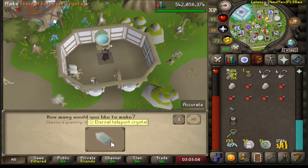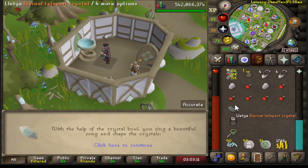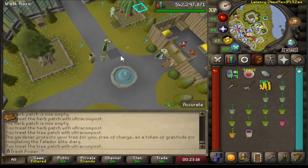Alright, here we go. Enhanced — oh, eternal teleport crystal, bro! Oh, I really wanted one of these.